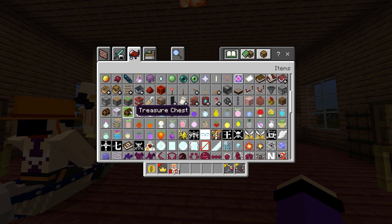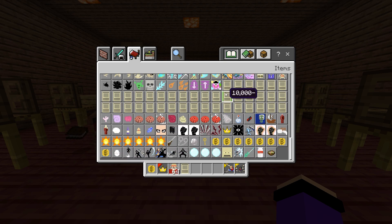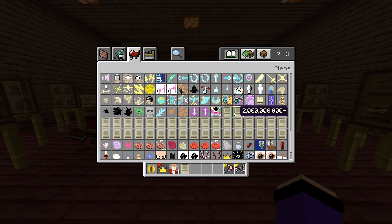We also have a treasure chest and a mimic in this mod. There's a gladiator helmet that Luffy wears. If you scroll down, you can see some paper items — I'm pretty sure these are wanted posters from One Piece. For example, Luffy's wanted poster shows a bounty amount in belly, like 550 points — same as in the anime.